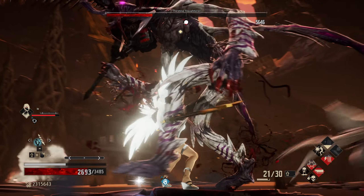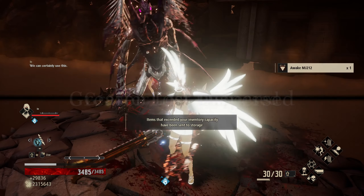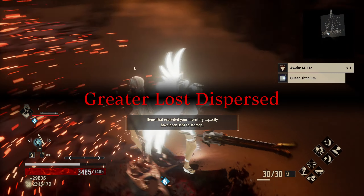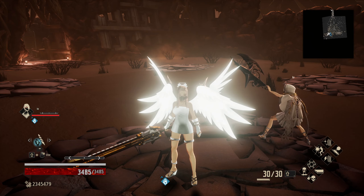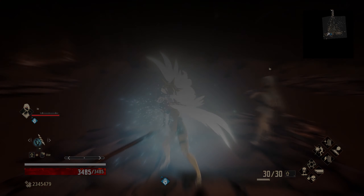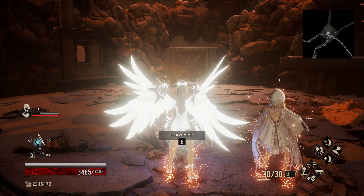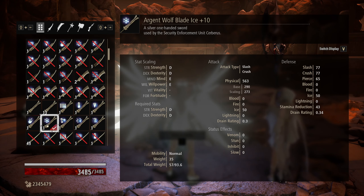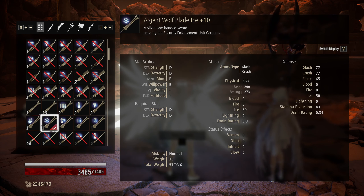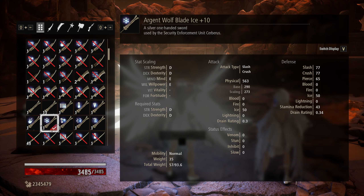We're chunking away at his health and he's completely unable to do anything against us - we're invincible, he's slowed so all his reaction times are increased significantly, and he's weak to both crush and ice. We're getting roughly a 22% increase in our damage from this weapon being crush and having ice. That's like having Overdrive almost available to us at all times.